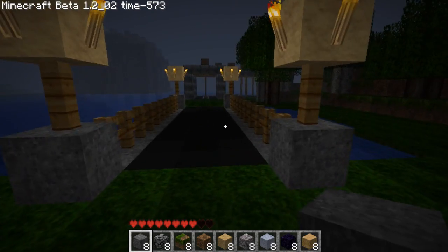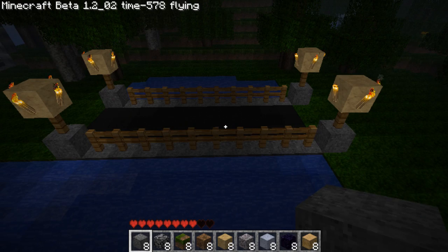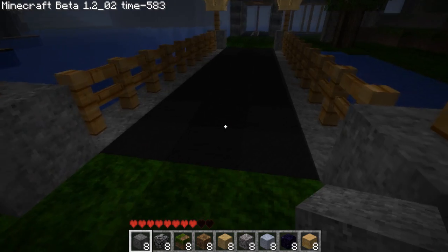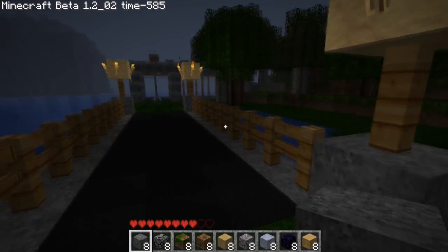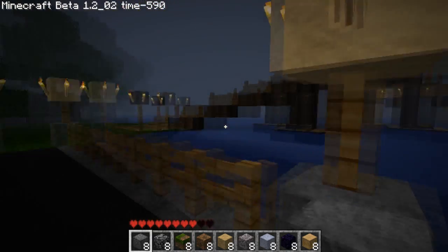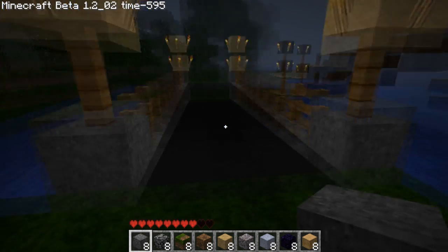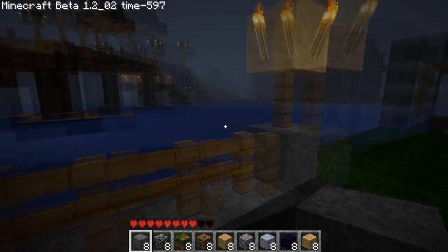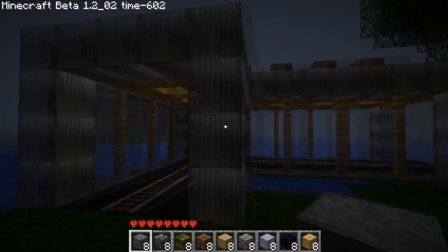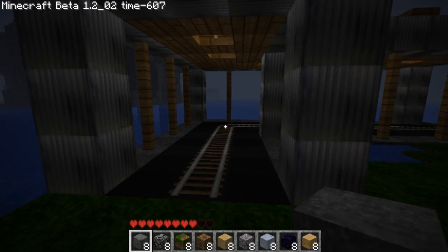Next one — very simple but it looks so great. I like it. This is the cloth — black cloth, smooth stone, sand. Very simple, looks a bit modern. It can be combined with rail, which is here, but more complicated. I used some iron blocks here to make it iron — a steel construction. Also cloth at the bottom.